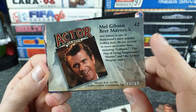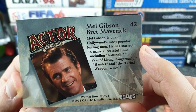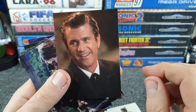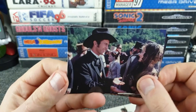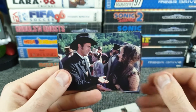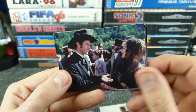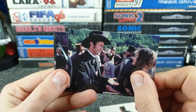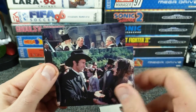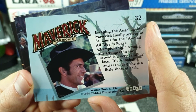Everything seems to have Mel in it. Card number 42 references Gallipoli. Then there's a card with a man wearing a well-worn hat — not sure if it's Mel since the suit has changed. Starting to feel like I need to see this film, though I'm not a big fan of westerns. There's a scene with a breakout, lots of worn hats all around. The back mentions a poker championship — among the strangers in the crowd is a very familiar face: Annabelle.